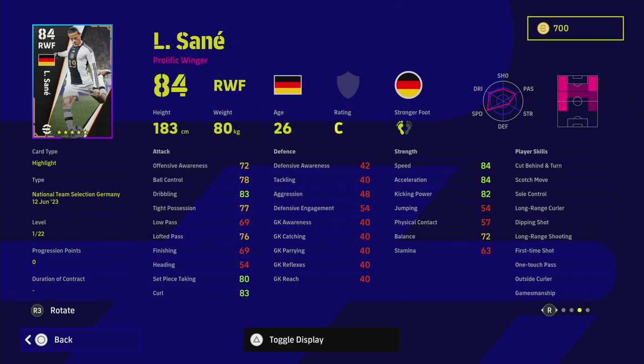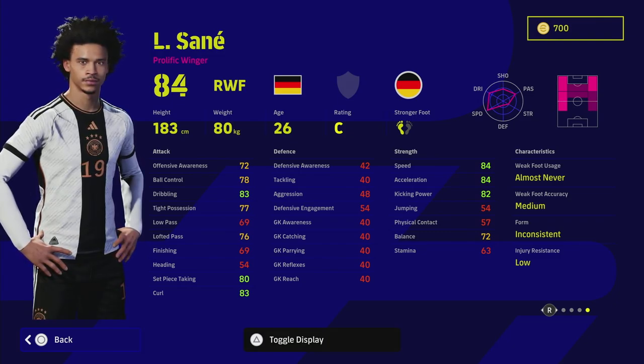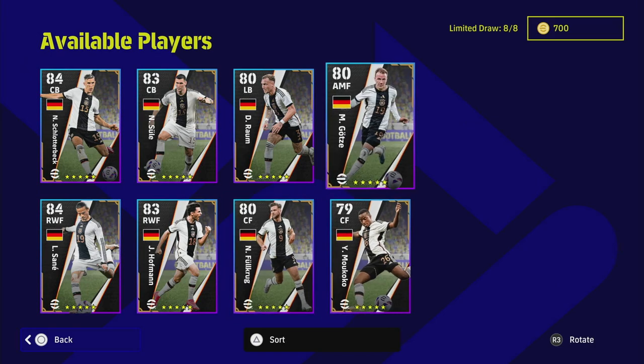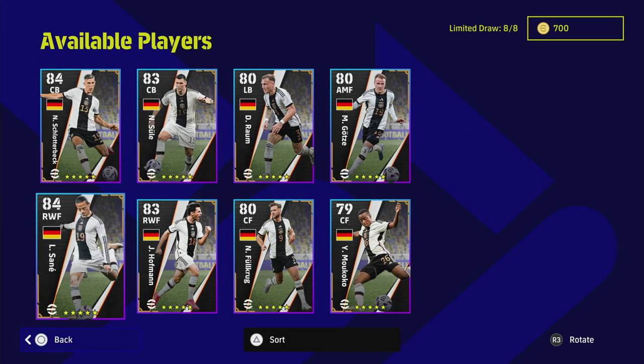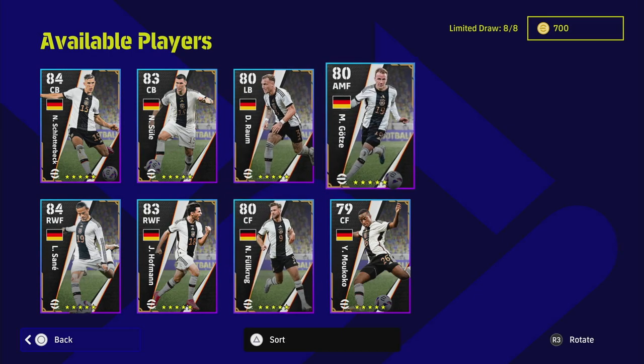Last but not least is Sané, one of my favorite players in the game. He can go to a 93 or 94 overall depending on play style. He doesn't have double touch but has one touch pass. The issue is his form is inconsistent, so I'd keep him as a bench option — play him when he's up, don't when he's not. His dribbling, balance, acceleration, and speed are all really high, but stamina is only 69 after training, which is a bit of a killer. Overall for the pack, I'd want Schlotterbeck and Sané — particularly the two center backs for my road to glory.